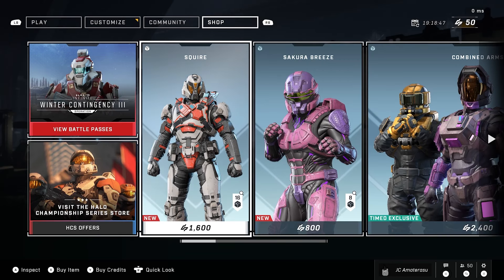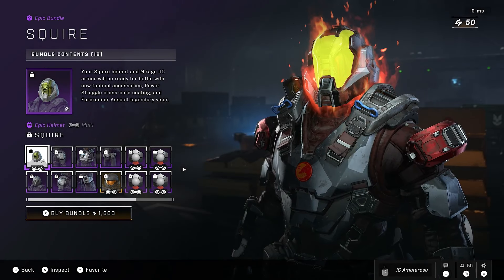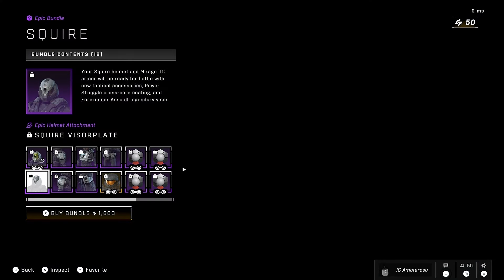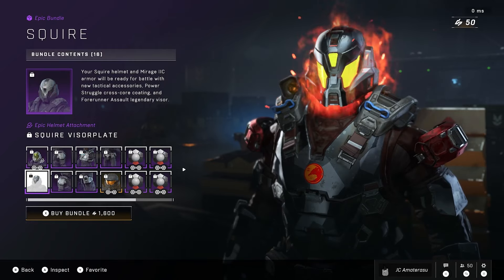Back and at it with a brand new Halo Infinite bundle in the store — we got the Squire, it's 1,600 Halo currency. Let's see what we get. Looks like a unique skin. We get the epic helmet, the Squire. It's pretty lit. Squire visor plate — damn, changed the whole look right there.